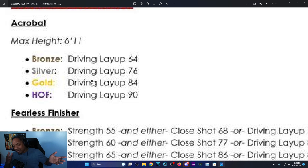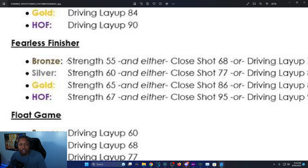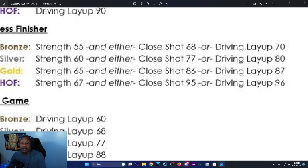Fearless Finisher: for bronze your strength has to be 55 and either your close shot is 68 or driving layup 70. Silver is five more strength, gold is another five more strength. Hall of Fame is 67 strength with a 95 close shot and 96 driving layup. Gold is 86 close shot and 87 driving layup, or 77 close shot or 80 driving layup for silver.